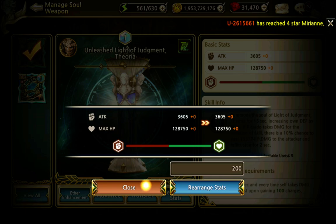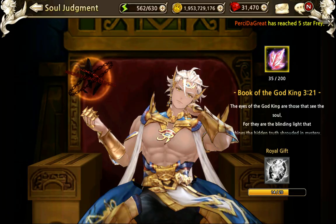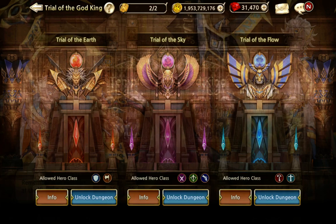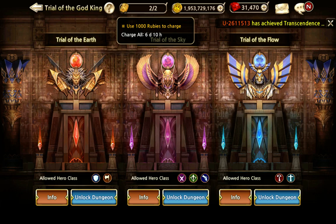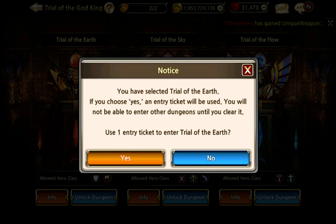How do you get the soul stone fragments for judgment? You get them by going to the Trial of the God King. I have two tickets now. These are recharged every month on Monday when the game resets. You get two of them, and for 1,000 rubies you can get two more. There are three different bosses which you can unlock and fight for these fragments and other rewards. What you need to know is that once you unlock one of the dungeons using one of your keys, you cannot unlock another dungeon until you have cleared that one. I haven't done the warrior yet, so I'll unlock this one. It does warn you that you will not be able to start any other dungeon until this is cleared.